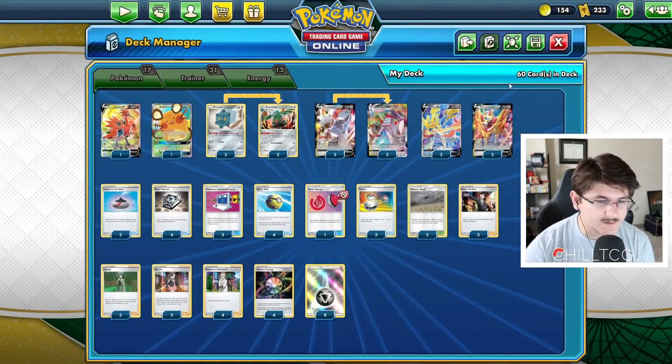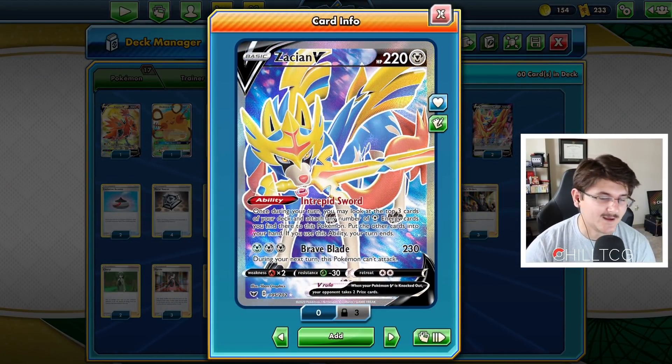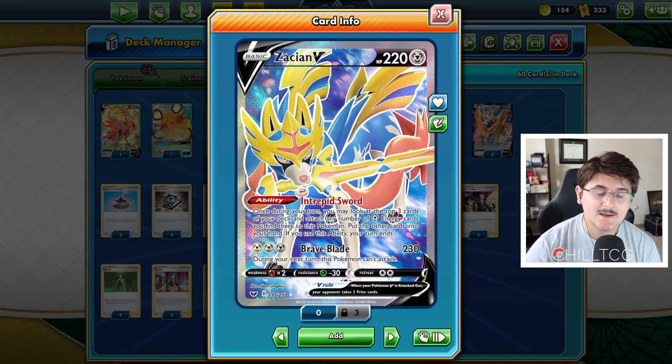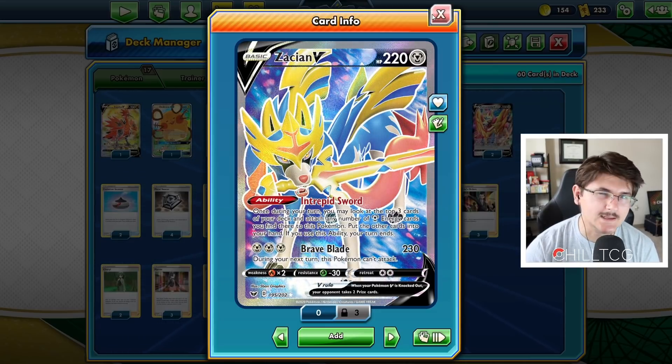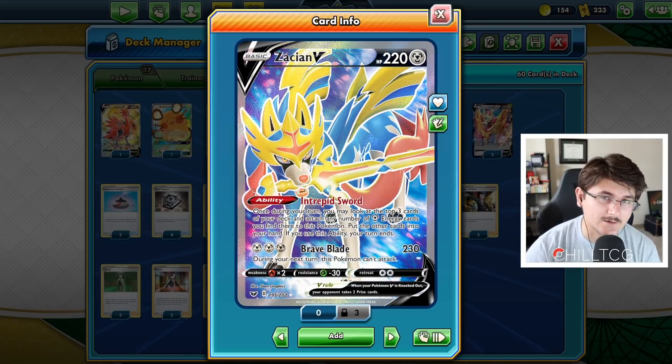We are also running two Zacian Vs — just an incredible card. 230 damage for three energies is super, super good. We also have Intrepid Sword, which is going to be a really important ability in the deck. Resisting Grass with Leafeon running around, I think Zacian is just really needed in a deck like this. We're going to usually use it to end our turn and maybe get an extra energy or two on our board.